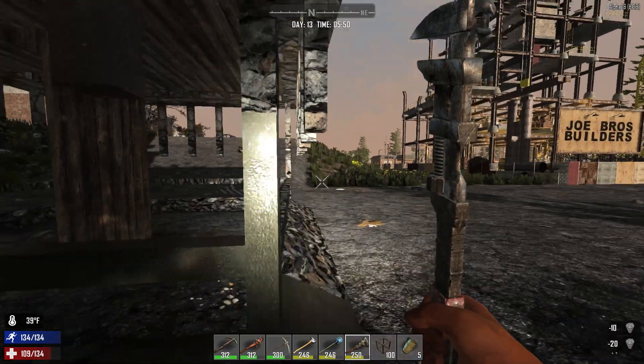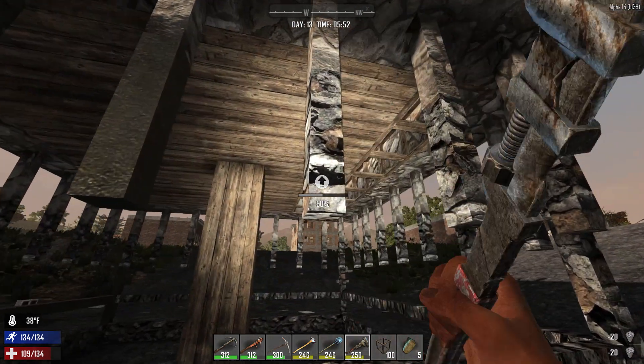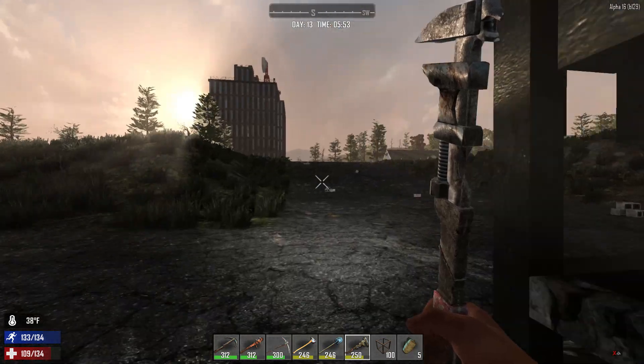Then we'll come back after it dries and we'll go to reinforced, assuming we have enough — I think we will. That's why I wanted to go ahead and get started a day early, to give this stuff time to dry. I didn't bring cobblestone — so that's damaged; we've got to go back.